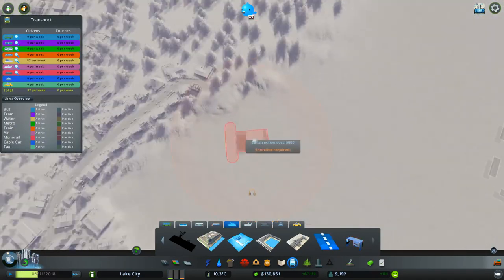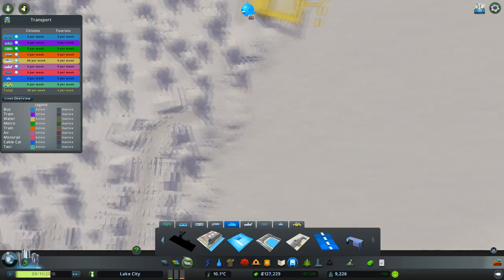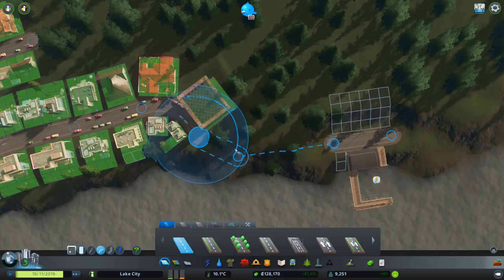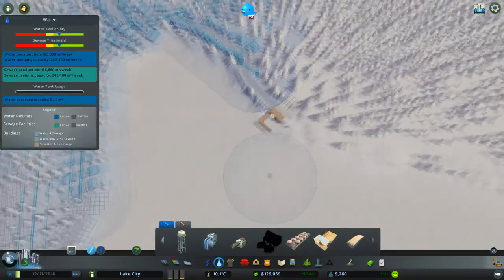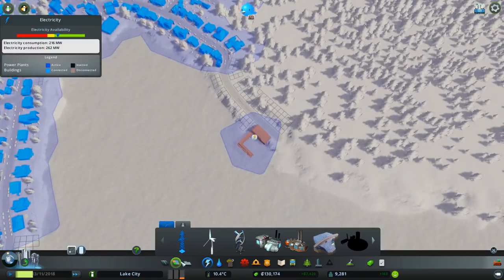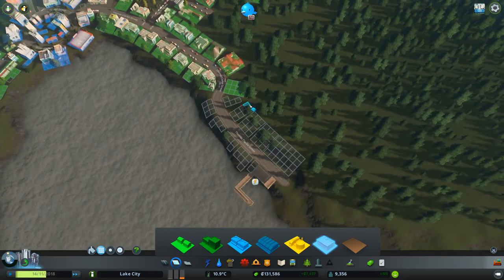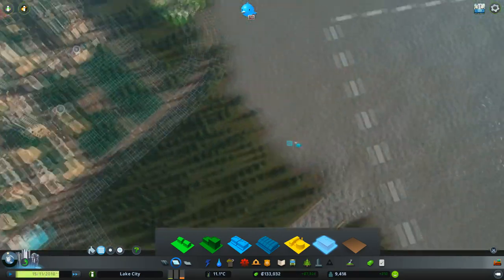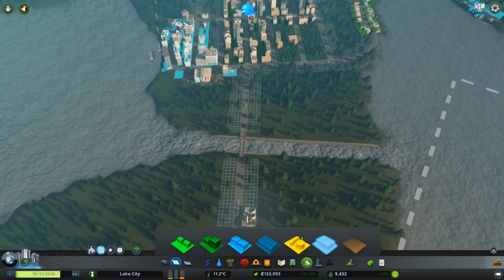We'll put a ferry stop just on the end here and go a little bit creative. That can connect to there — that's the water supply, not quite right. But there's no power yet. I think we can just whack some offices in here — they will oblige and come out to there.